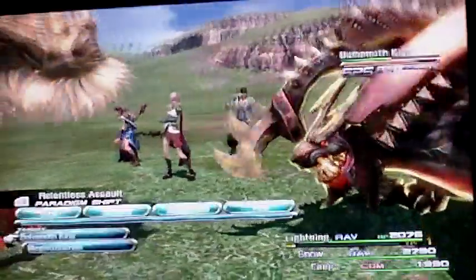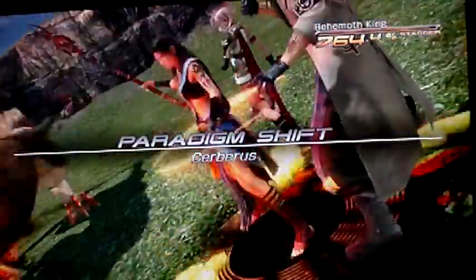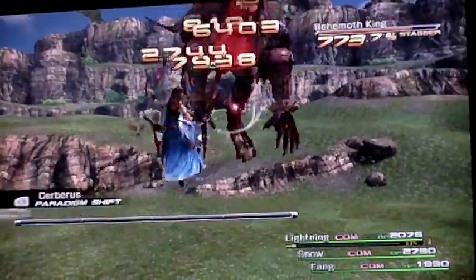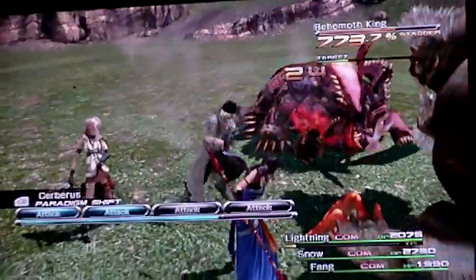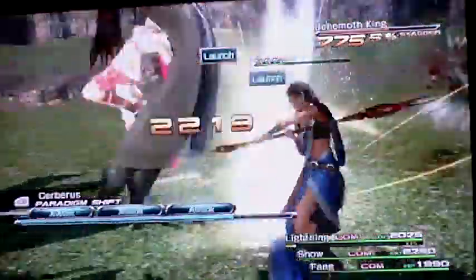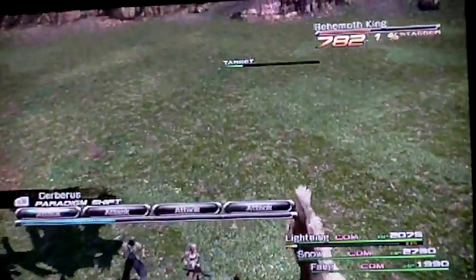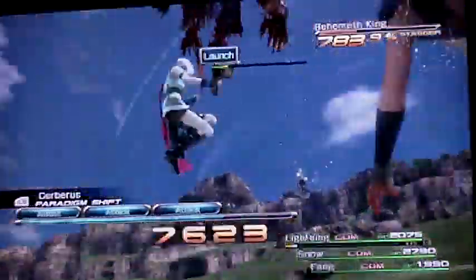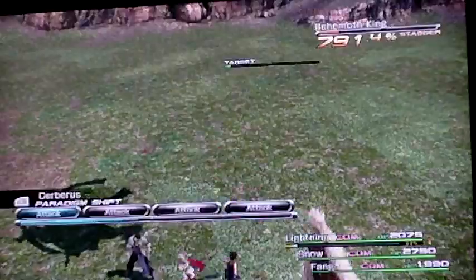What you want to do is stagger the Behemoth King, and you want to switch to Serah-ith, then knock him up into the air. Snow's going to be an idiot and go attack the other guy to keep his stagger up, while you and Fang go over here. By the way, you need to get Smite and Death Poach for Fang. Try doing this, because it'll take you forever if you don't.